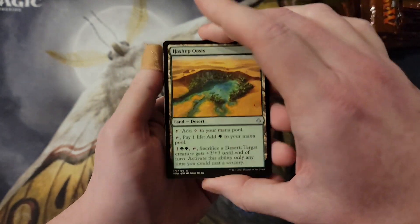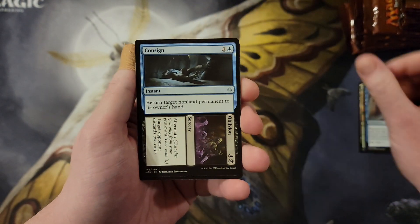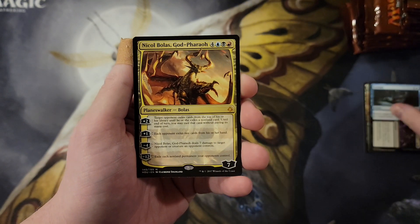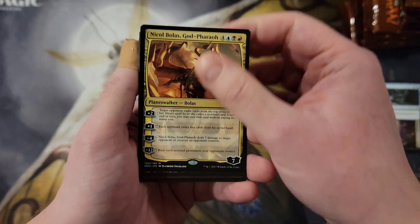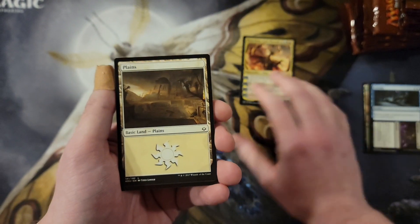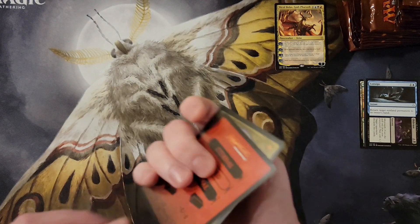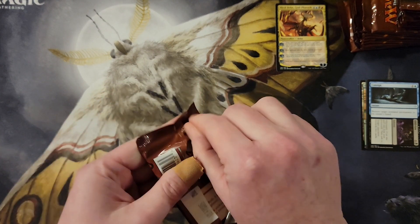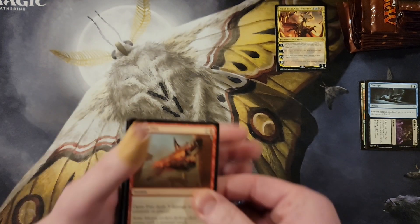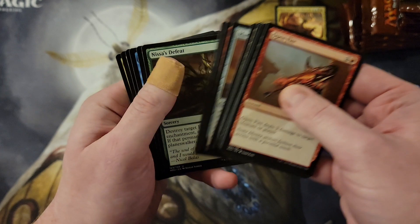Going through a bunch of commons, not doing too much with the uncommons — moving at a decent pace. We start off with a really good mythic: Nicobolas, God-Pharaoh! Nice first pull. This is why I wanted to do Hour of Devastation — it only has 14 mythics in the entire set, and really three of them are very strong. Two of them are very good pulls, and there are a few other solid ones.